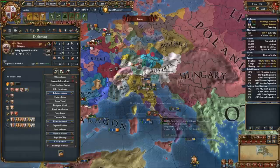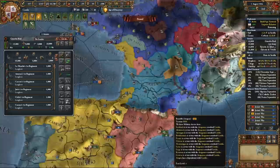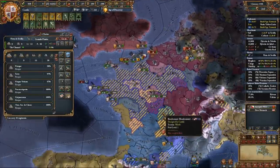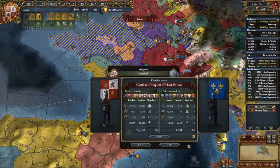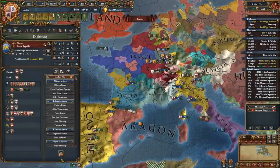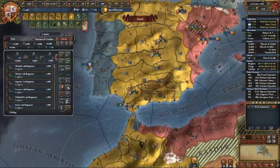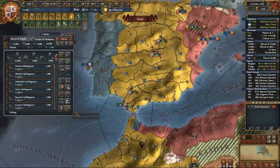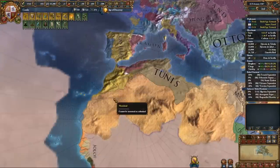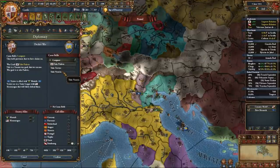I vassalized Trent right after, then was called into war by the Burgundians. I accepted only to keep the alliance, but then declared war on France to take some of Provence's mission claims. France is no longer an actual threat — with how much land they've lost, I completely dominated them. I took the remaining parts of Occitania from France for Provence and the rest of Poitou for myself. Taking this much land will form a small coalition of mostly irrelevant minor nations, but they won't be strong enough to bother me yet. My ideas gave me a colonist so I sent them to connect me to sub-Saharan Africa.